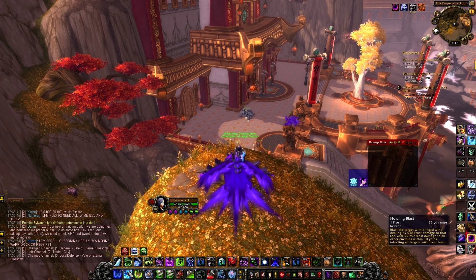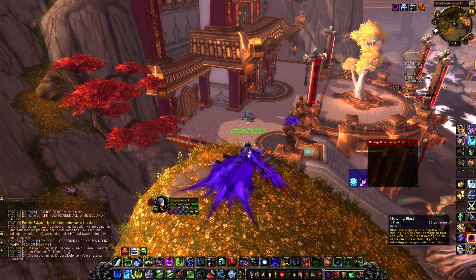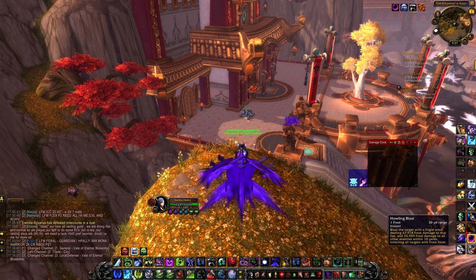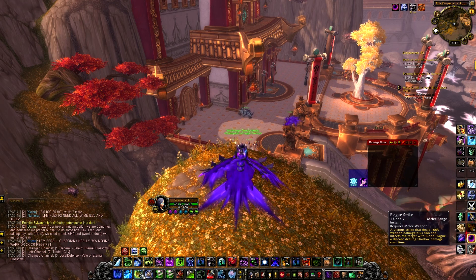Howling Blast is going to be a main single target attack that doesn't use Runic Power — it takes 1 Frost Rune, and you won't be using Death Runes on it as well. There is a thing where you have to get rid of your Unholy Runes, because Blood Tap works by converting Unholy Runes into Death Runes, which means even more Howling Blast. Plague Strike is another main ability to keep your diseases up — use it when there's a free Unholy Rune up, no Death or Frost Runes are free, and Blood Plague is 15 seconds or less.